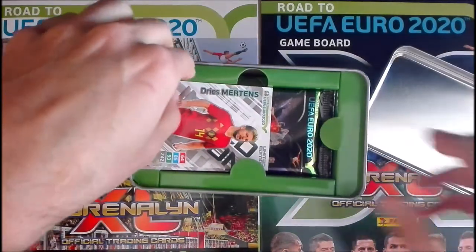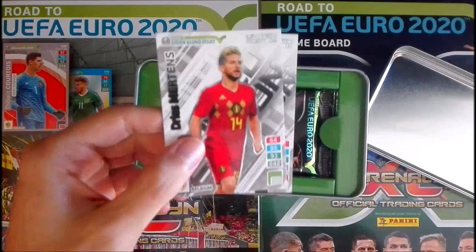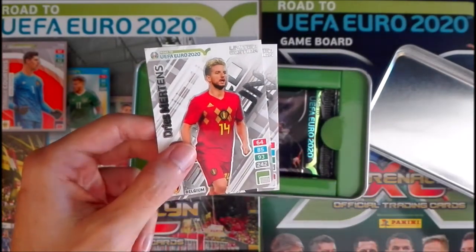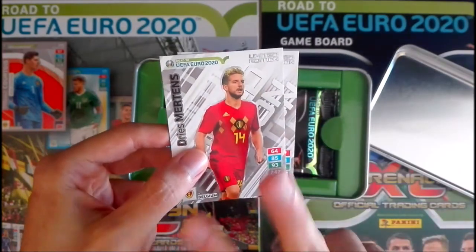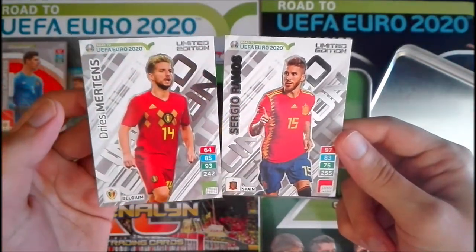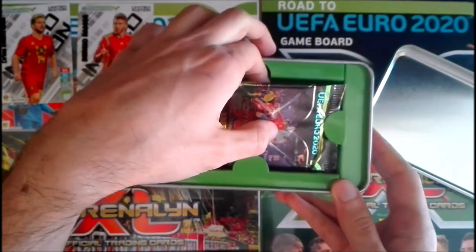Let's start opening the megateen and see what we have in store. It always has the limited editions on top — the first two cards from these megateens. In Germany they are always the same, so you don't need to buy multiple megateens to get different limited editions. We have here Mertens and of course Sergio Ramos — two fantastic players, one from Belgium and another from Spain.